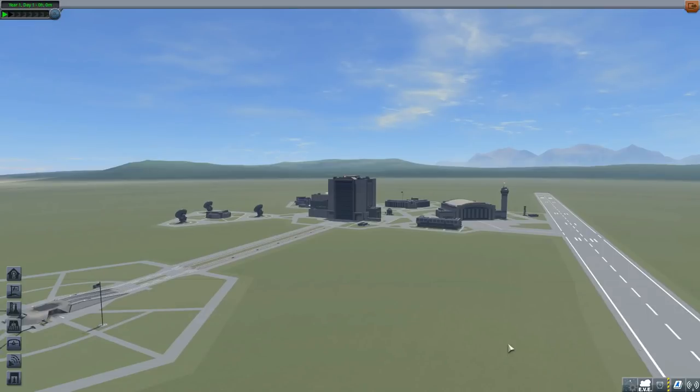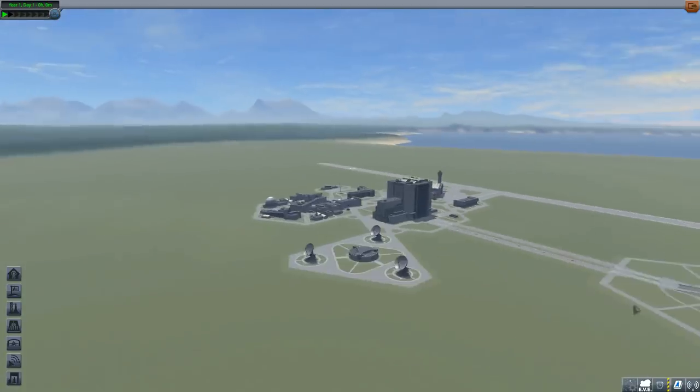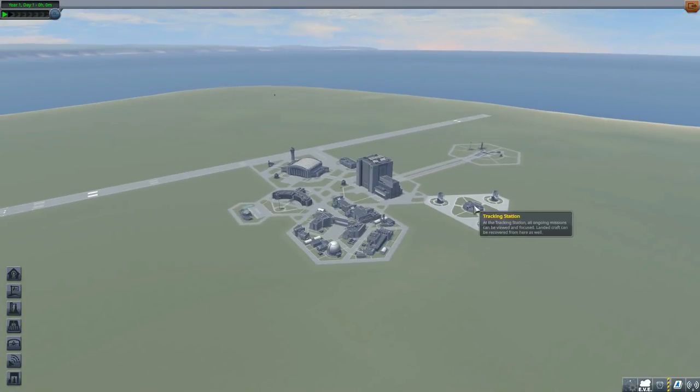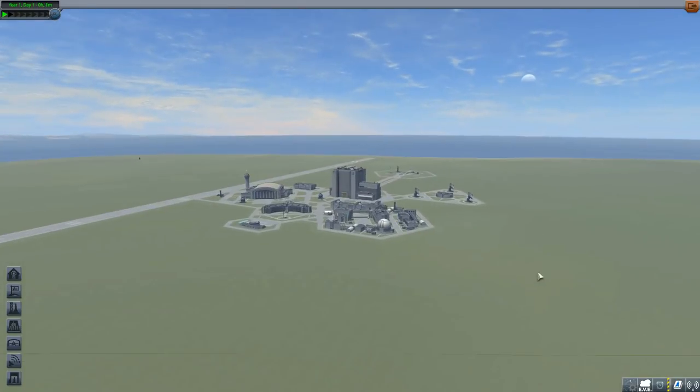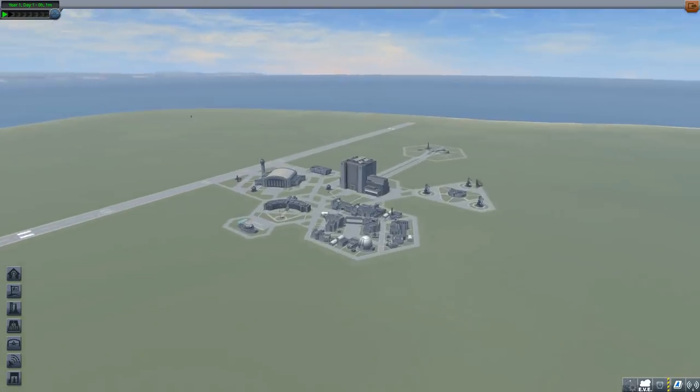Comrades, welcome back to Kerbal Space Program. I am Admiral Andre and today we are beginning our quest to build the Mir space station. To do this I have started a new save, a completely fresh one for us to build in, so we can use the Mir and eventually the ISS as a stepping stone for our adventures deeper out into the cosmos.